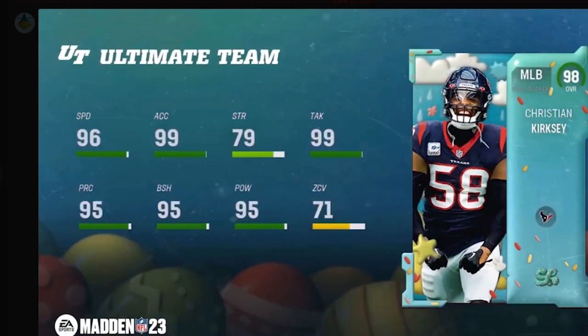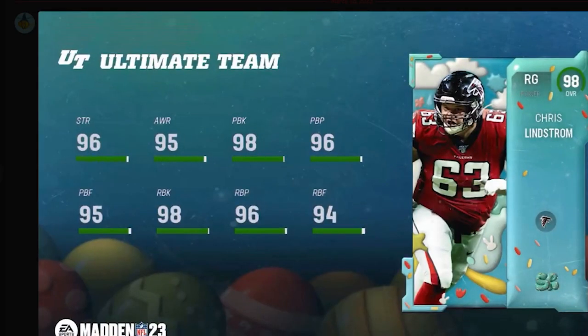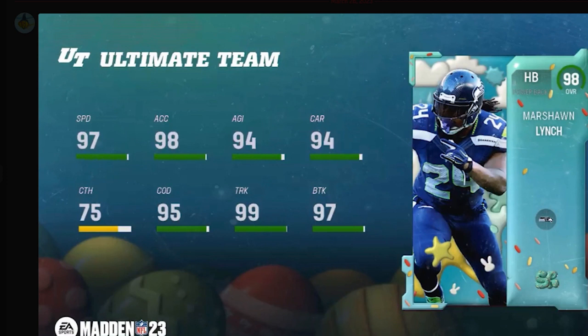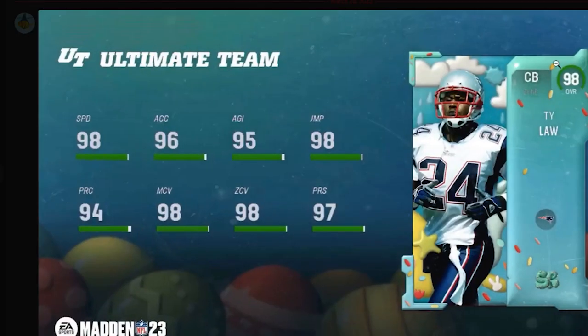We've got this middle linebacker that is basically a golden ticket middle linebacker — just look at him: 99 tackling, 99 acceleration, 96 speed. His awareness is a little low but with Journeyman he's going to get 97. We got some right guards, and a Marshawn Lynch with 97 speed and 98 acceleration — depending on what abilities he gets it's going to be really really good. We got Tyreek Hill with 98 speed.